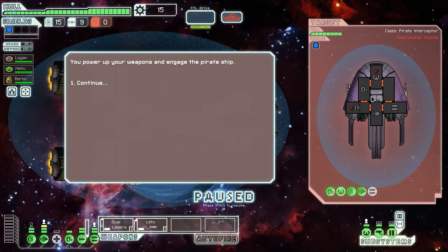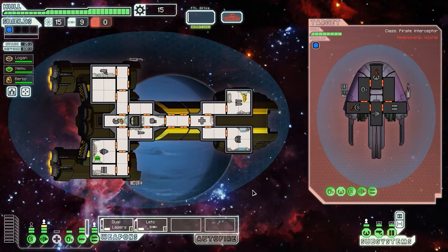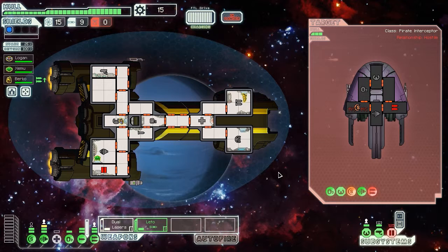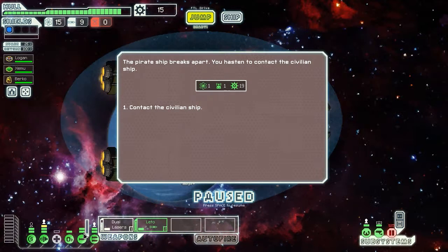We're chased by pirates — let's go and aid the civilian ship. We're going to target their shields first; they don't have any missiles. I'm going to save my own missiles since I only have nine and I don't really like using them unless I really need to get a system down quickly. We'll go for weapons next. We shall repair our doors after the battle — weapons are down, we can go for the O2.